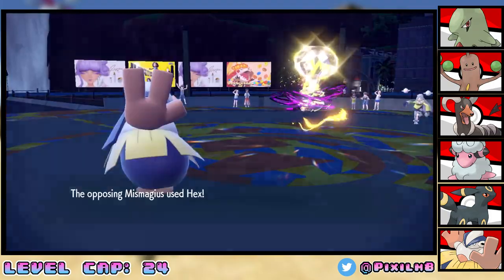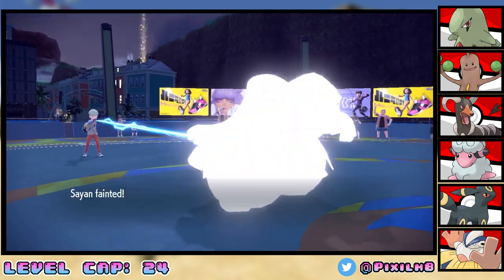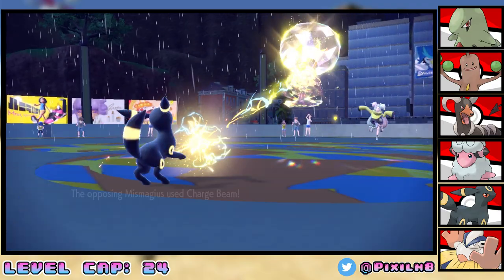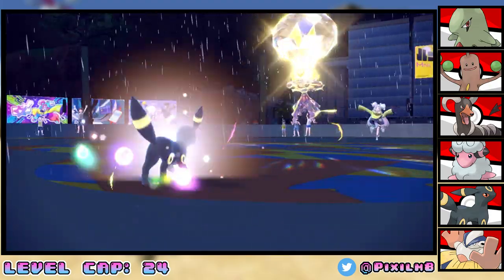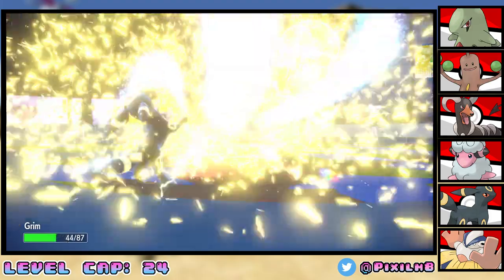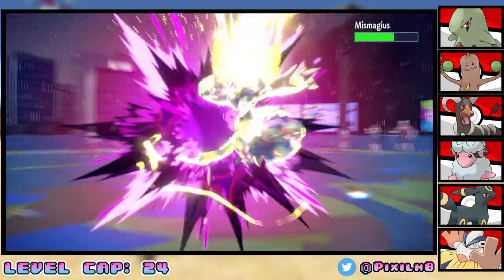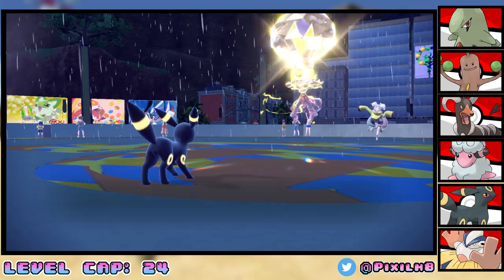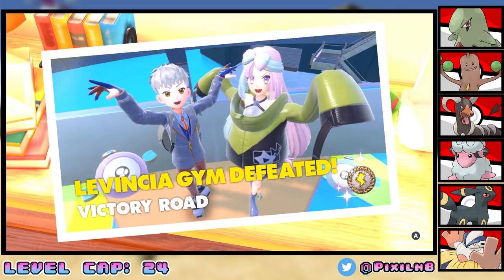Mismagius comes out next and Terastallizes into a pure Electric type. It goes for Hex — because we're Paralyzed it does a lot more damage, so Saiyan goes down. We send out Grim as Mismagius goes for Charge Beam, knocking us down to 69 HP. Nice. We go for Foul Play but only do about a quarter damage. Grimm then hits itself in Confusion after a Confuse Ray. We tank another Charge Beam and hit another Foul Play, taking Mismagius to just under half, then into the red. On the next turn we hit a Quick Attack taking it out. That's Gym Number 4 done.